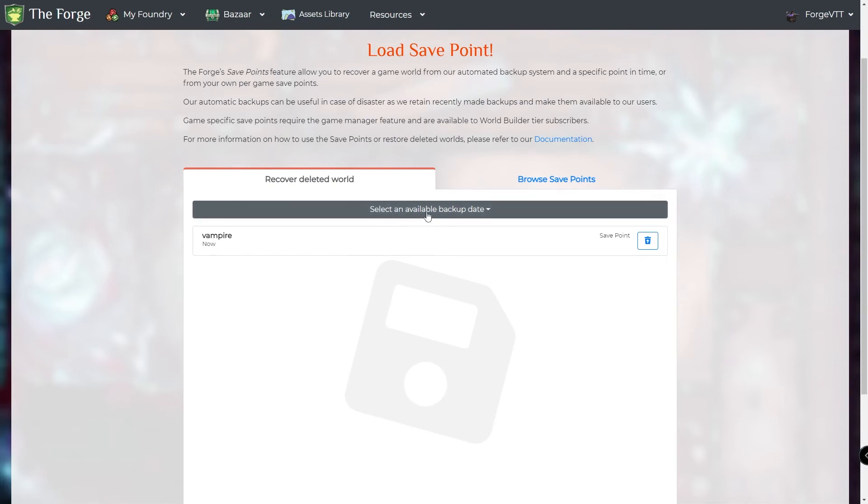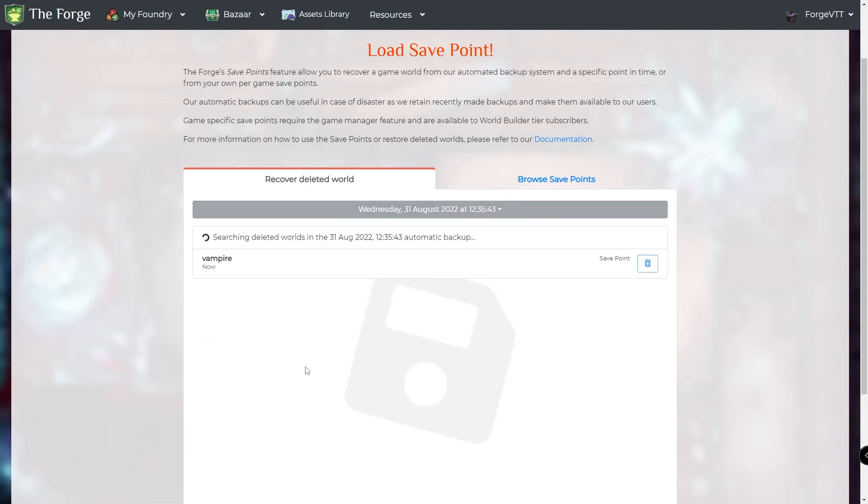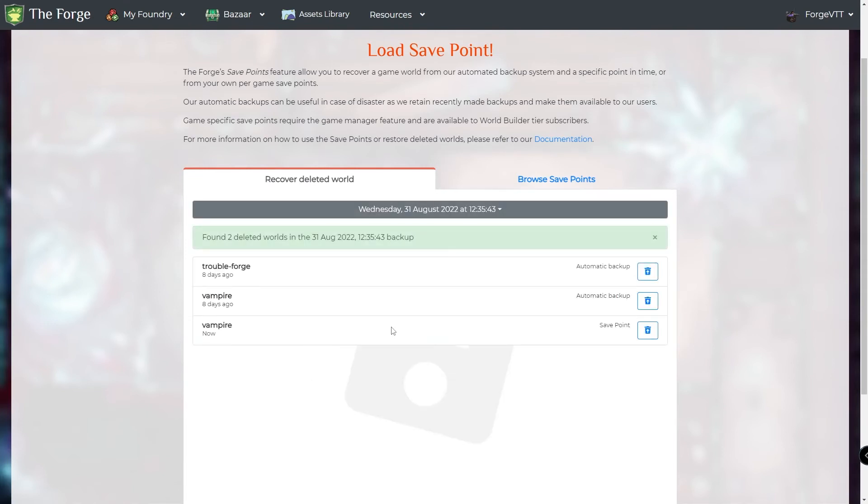Now, you'll have to find the last date in which you think your world was still available. I think the world I had was deleted on the first, so I know that it will for sure be there on the 30th. I'll select the date, and it did indeed find my deleted world. Now I can recover it, and it will be back in My Worlds.